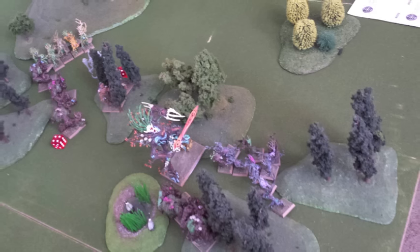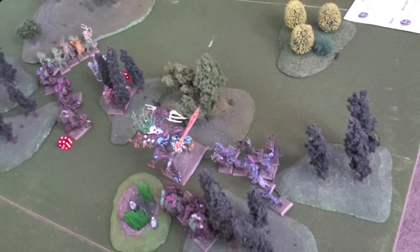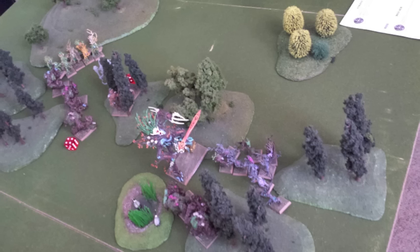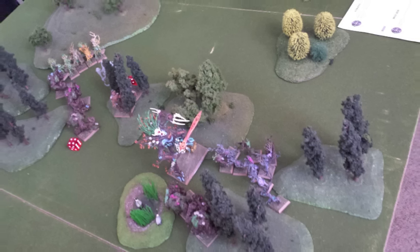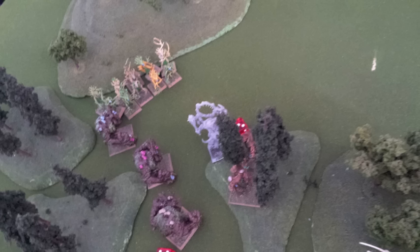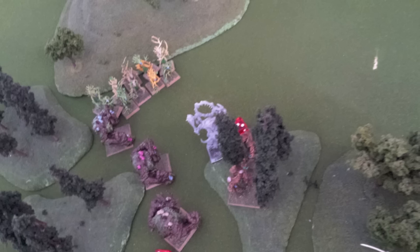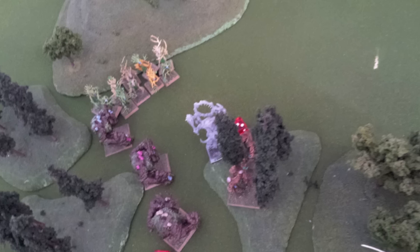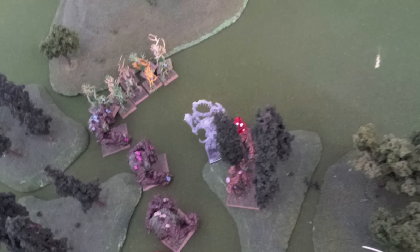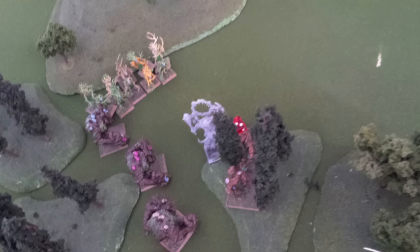In the combat phase, the Breakers had a less than spectacular time. Durthu wiped out that unit single-handedly — he got four attacks through and wounded with six wounds apiece, that's 24 wounds, totally vaporizing the entire unit like it's nobody's business. This just reconfirms how awesome Durthu is. On the other side, the Wreckers put four wounds onto one of my Kurnoth Hunters — they have five wounds apiece so that one is barely alive — but between my Kurnoth Hunters and Dryads I managed to wipe out that unit of Ogres with no problem. The combat between the Tyrant and my Greatbow Kurnoth Hunters went less spectacularly — I lost one Kurnoth Hunter and failed to inflict a single wound on the Tyrant.